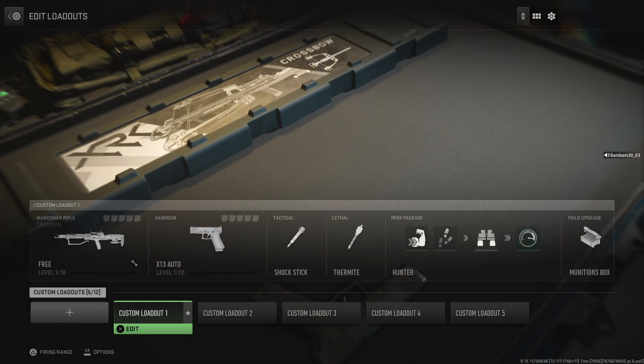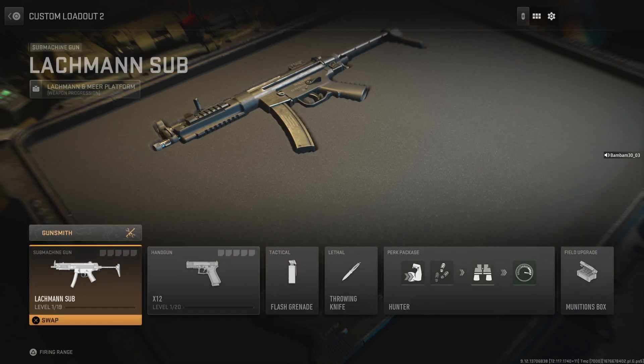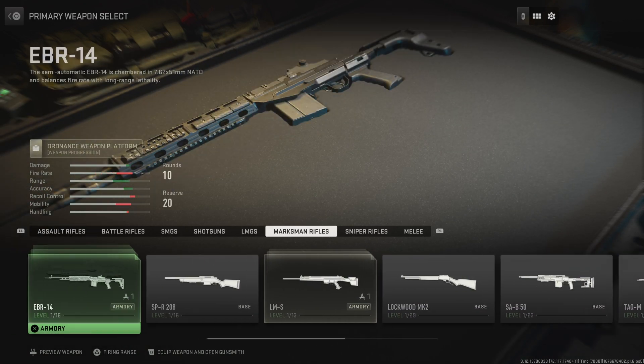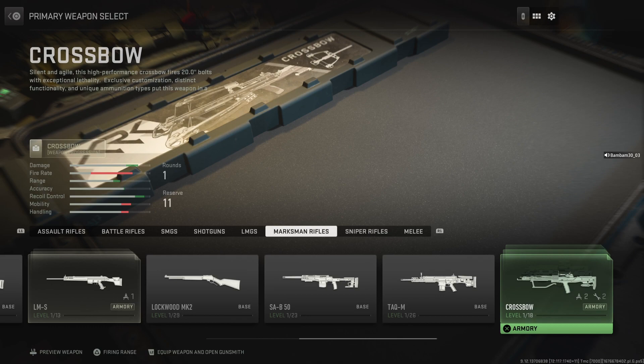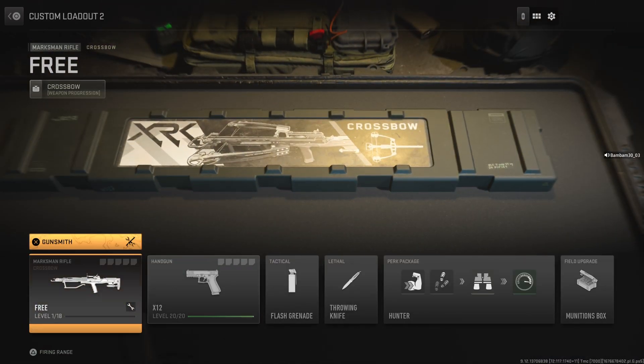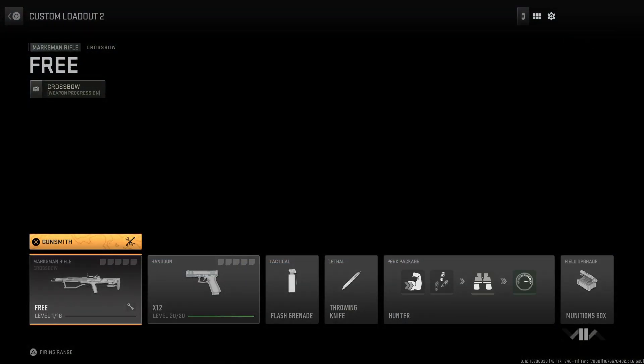As you can see, I've already done it so I'll do it again for the sake of the video in another loadout. Press select and it's under marksman rifles — there's the crossbow. Select it and equip it, then save it as a custom mod by pressing L2. As you can see I've already done that, that's why I've put it under free.